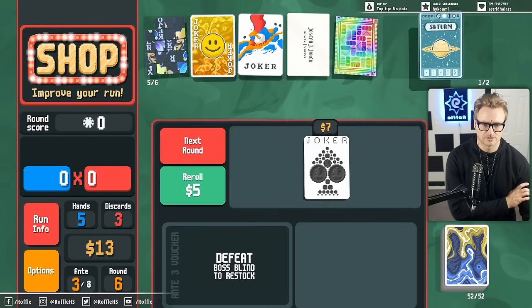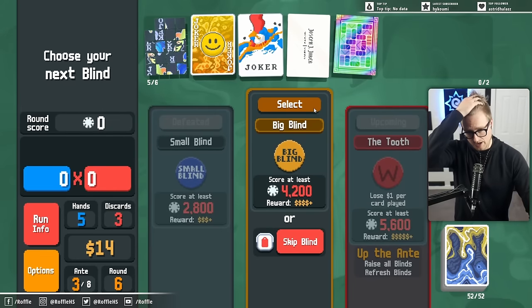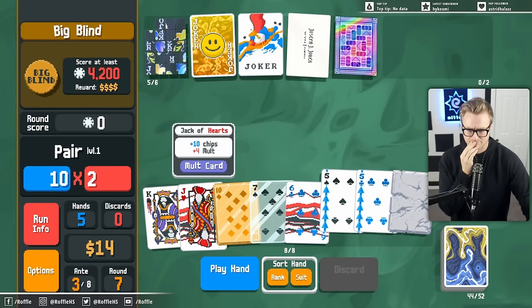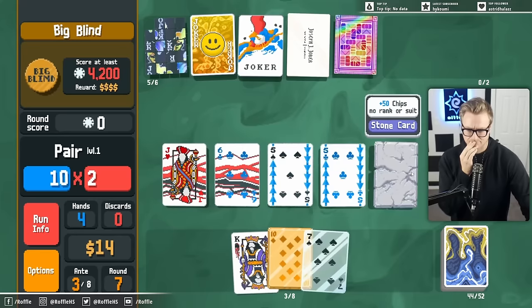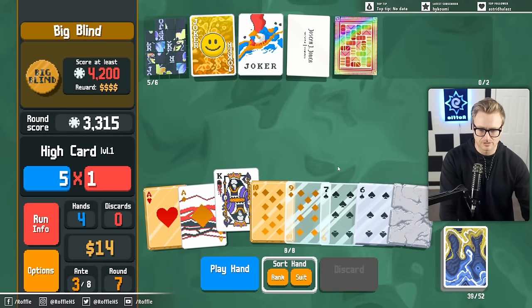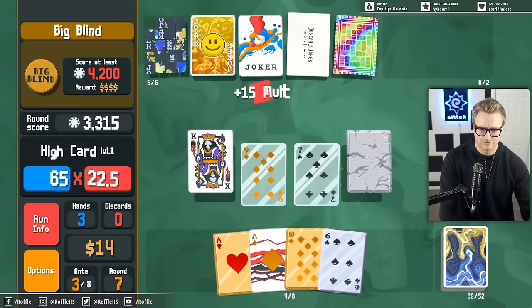Two pair is potentially played but straight's not because I, again, cannot discard. It's not a bad hand. Oh right, because we did just get the Abstract Joker which is probably going to carry for a bit.